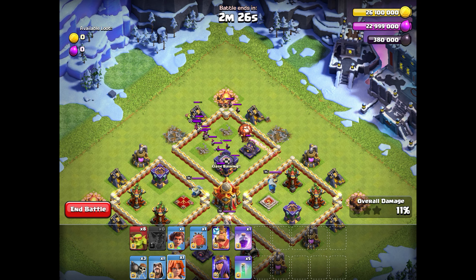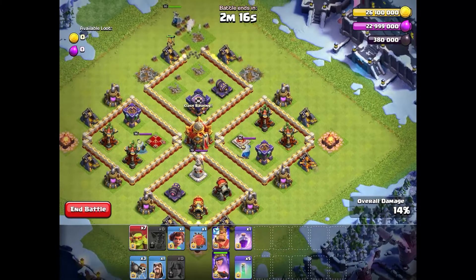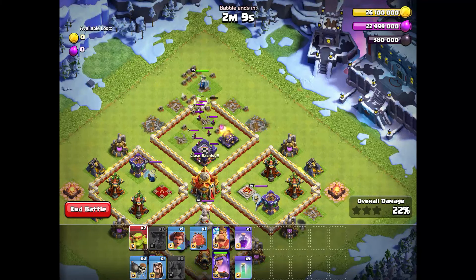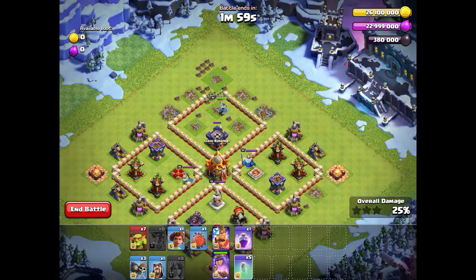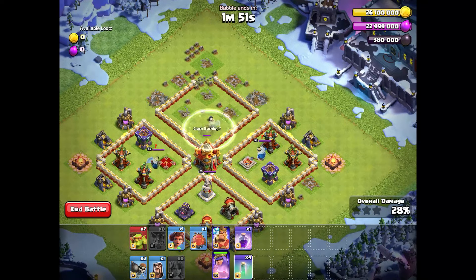When the double cannon is destroyed, we send one more super goblin to funnel our King into the compartment with the clan castle building. The wall is opened with wall breakers, then we follow up with one Valkyrie and our Queen. Together they take down all the goblins and the cannon, and also destroy one gold mine to create a funnel for our King. The Valkyrie is easily killing all the goblins while the Queen follows.